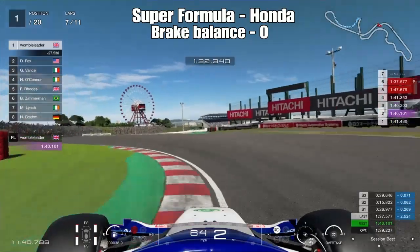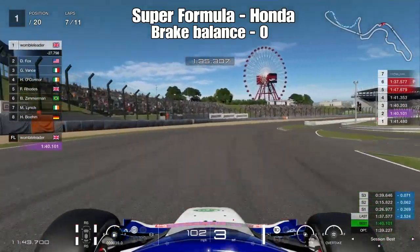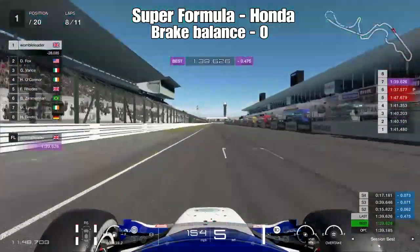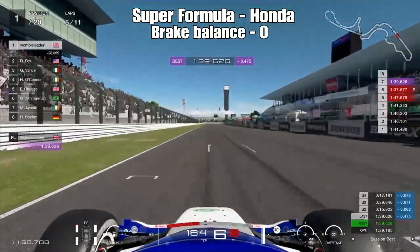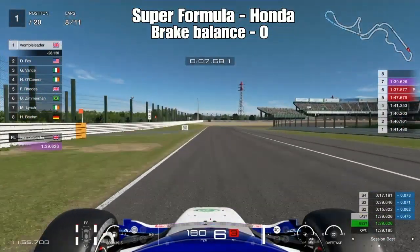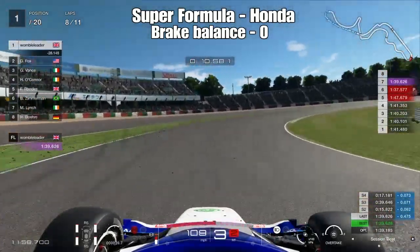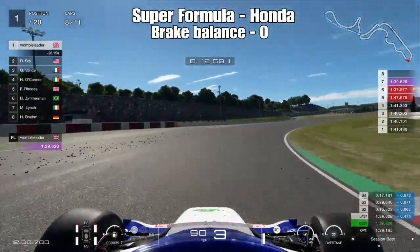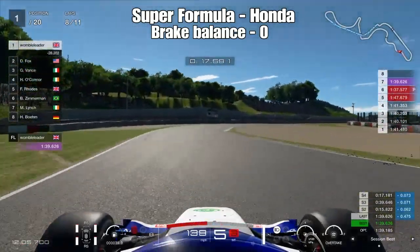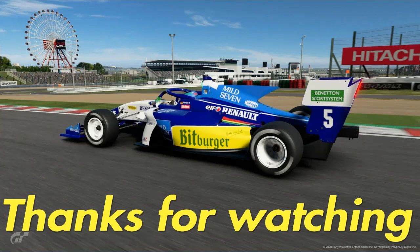Braking for the Casio Chicane just before the 100-metre board — use lots of kerb, be very liberal with the kerbs. It's easy to get the back end out of shape accelerating out of the Casio Triangle, which is slightly off-camber while you're turning, so exercise a little caution. I've ended up in the pit lane from getting on the throttle the wrong way there. Anyway, that's the end of the race strategy guide — hopefully there's some useful information to get you started. Let me know how you get on, hit the like or subscribe button, and I'll see you on the next one.